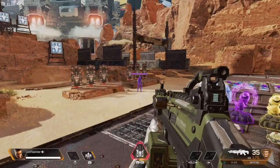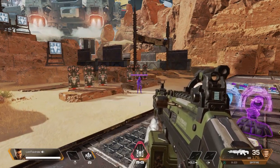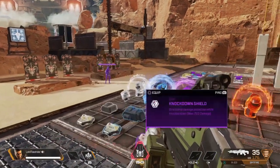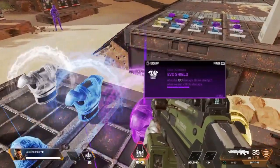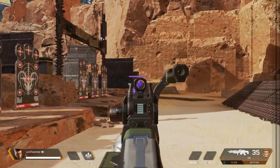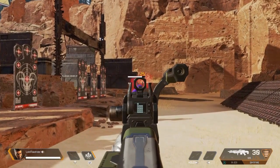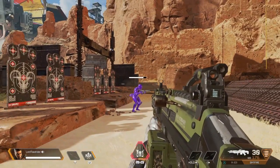See that purple guy with the purple bar over his head? That purple bar indicates he has an evo shield — it absorbs 100 damage. So let's put that to the test. With four shots to the head I should have broken the shield.